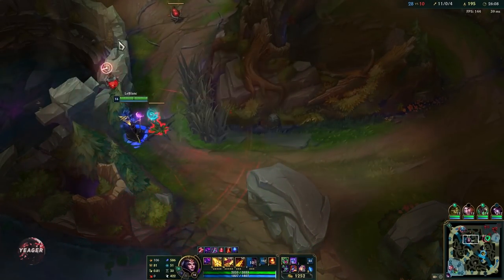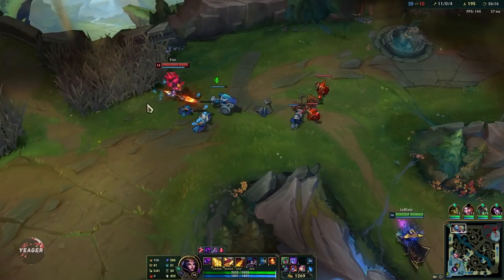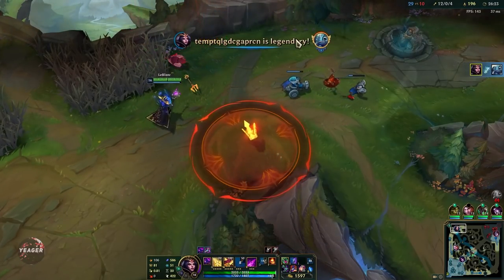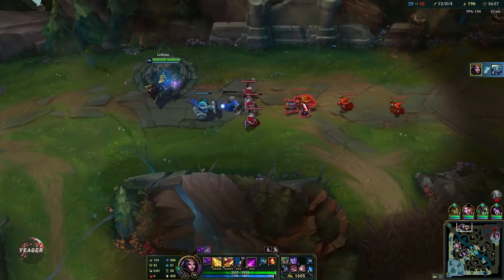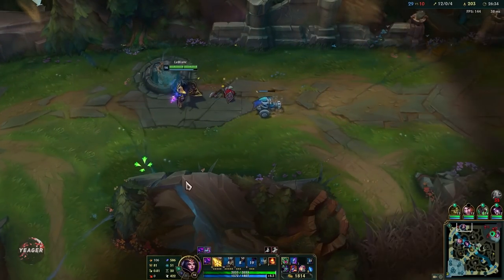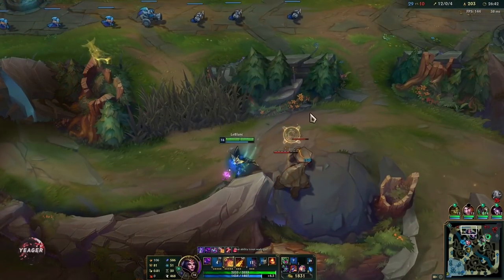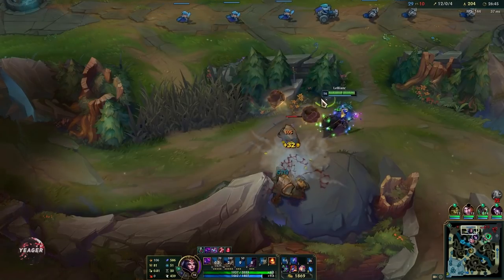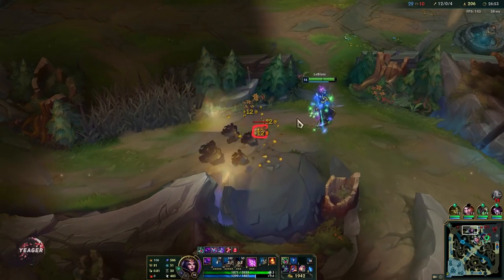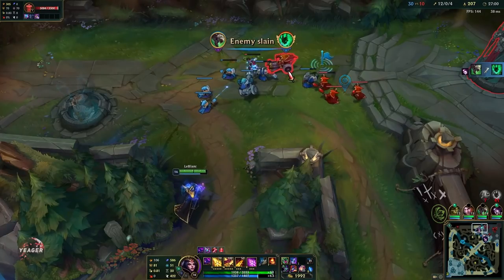Go top as well and pick up that wave. Fizz is top side so that's a free kill. Wave cleaning feels really good when you have a lot of AP — easy to one shot waves, no need to waste time auto attacking everything. Look to deny them everything possible. Try to take away jungle camps when possible to set the enemy jungler behind.